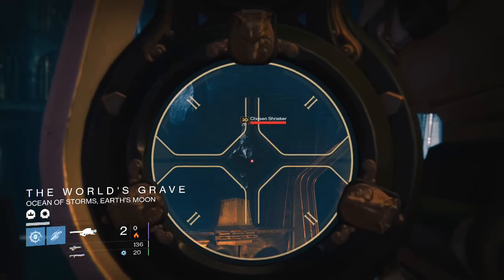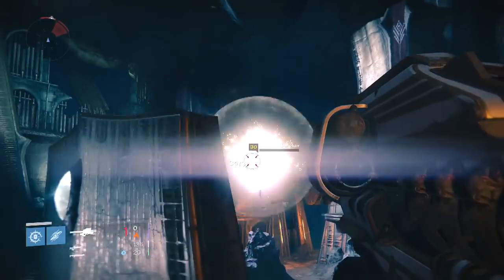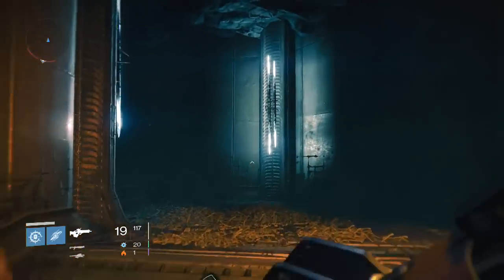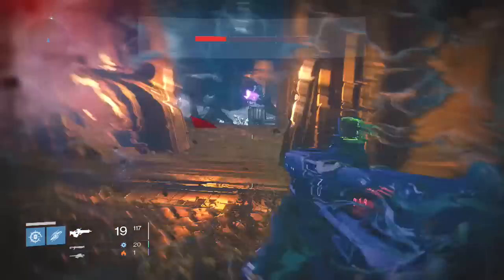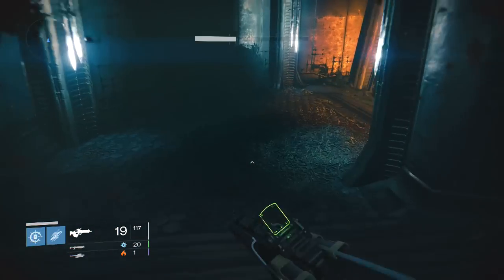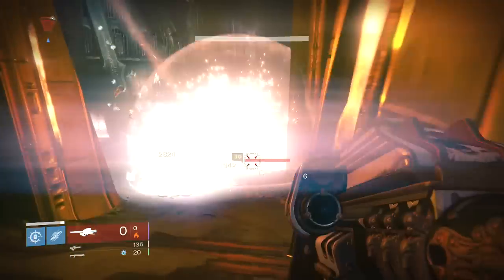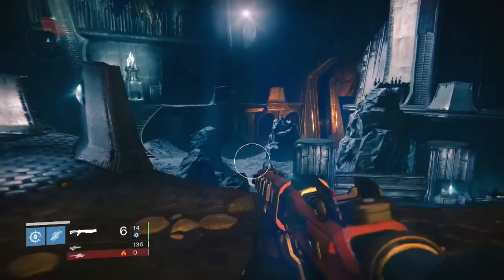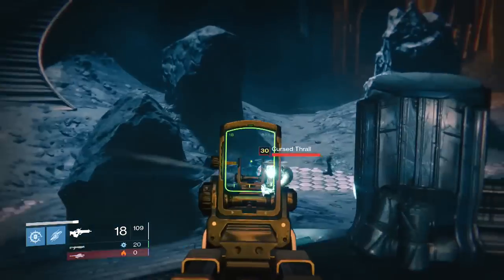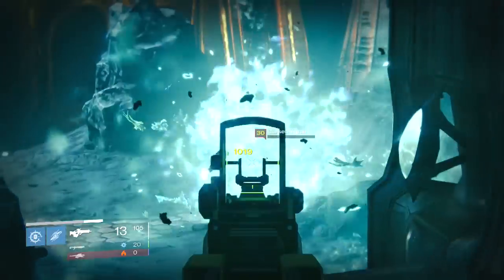This shrieker is annoying. Take it out as quick as possible — its homing mines will come towards you. They have self-detonation though, so if you run far enough away they will just blow up by themselves. I did waste my rocket launcher there — you don't really need one. The next three rooms have the same principle: kill the shrieker, dodge its mines, and kill the thralls as quick as possible.